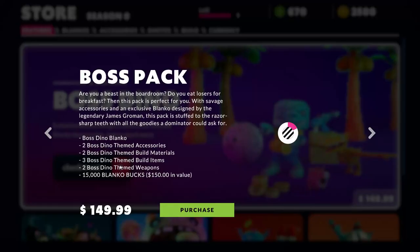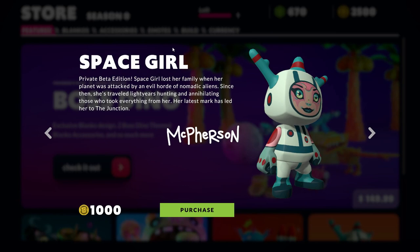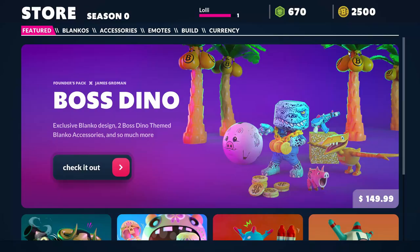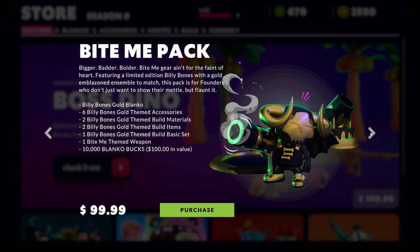So this is one boss dino, check it out. This is a boss pack — $149, $150. Space Girl. Let me close it... how do I escape? Okay, so let's see what you get inside.